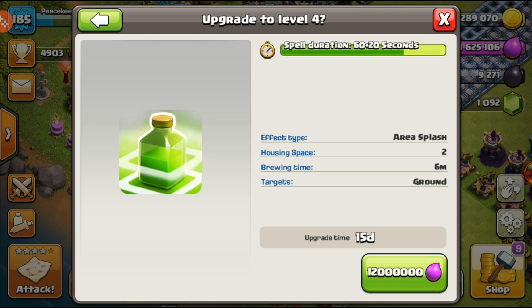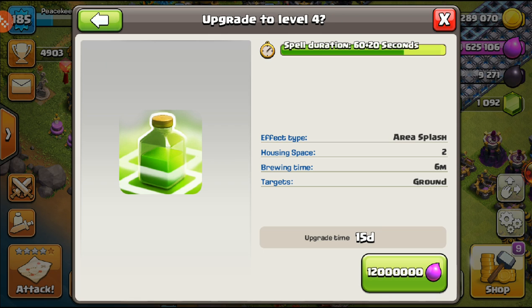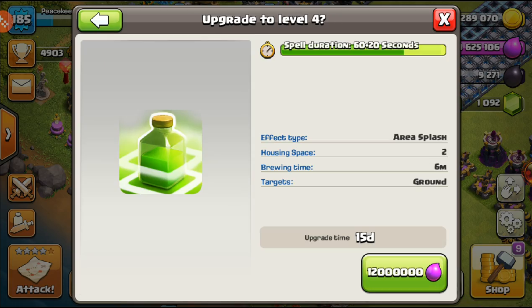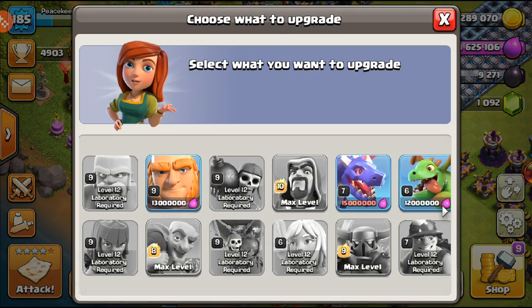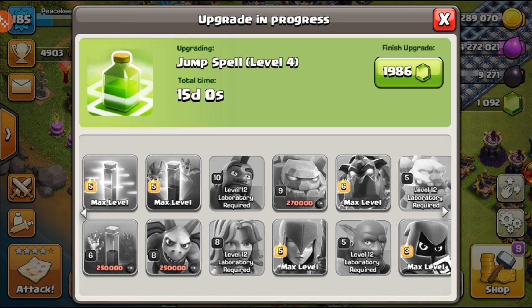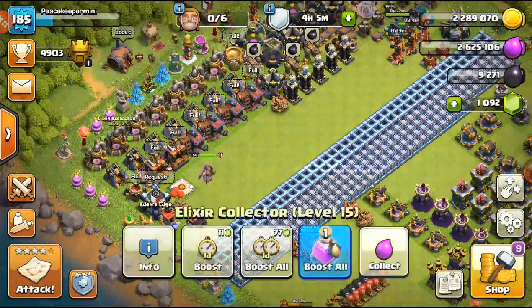Having a longer jump spell gives your troops more time to jump over walls, which is huge. The jump spell is probably the best upgrade to do right now spell-wise. I do tend to use the clone spell a lot because I love the Electro Dragon, but right now the jump spell is the bigger priority. Jump spell for 12 million elixir — three, two, one — and that's the jump spell upgrading for 15 days.